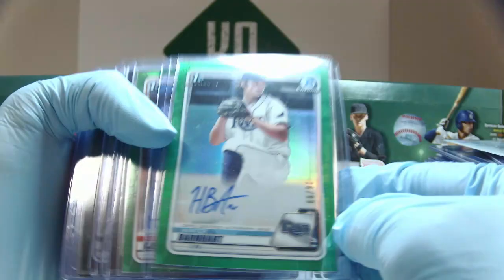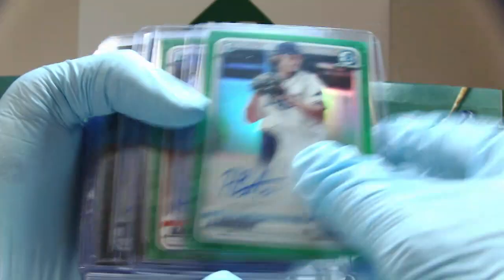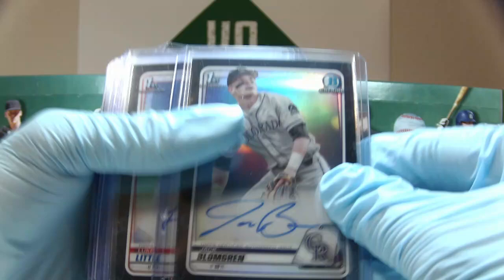Moving on. Greens now out of 99 — we have Hunter Barnhart and Kerstad. Big hit there. Kerstad, 42 of 99. Now out of 75, we have black autos: Ian Bedell, Jack Blomgren, Luke Little, Owen Casey, and Zach McCambly.